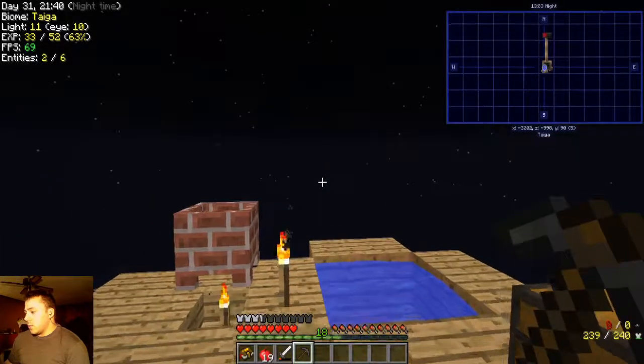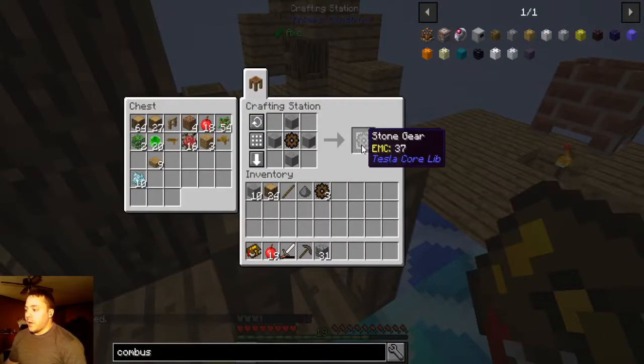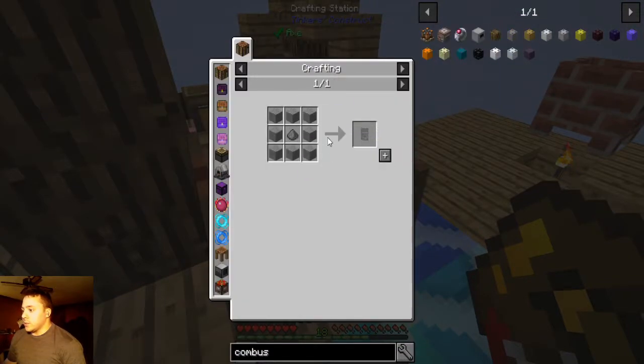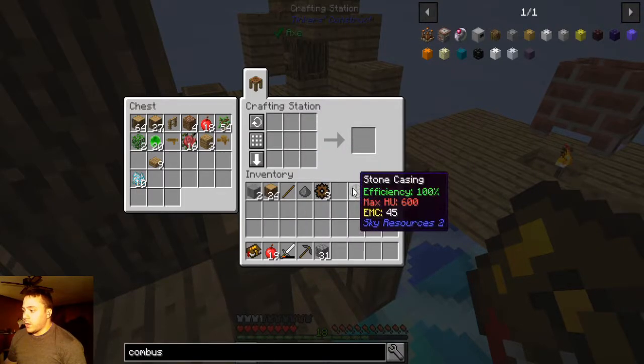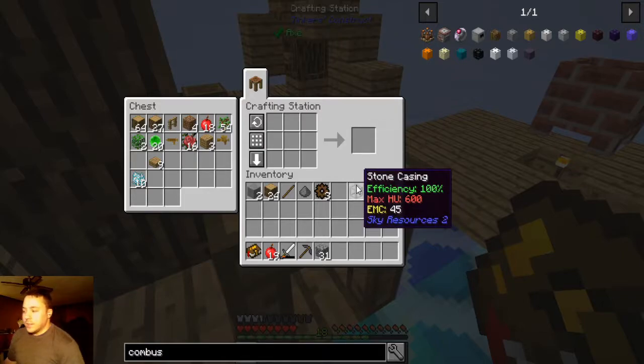We need cobblestone for stone and we've only got three, so I might have to do some mining off camera. We're back — I've got some stone cooked up now. I've set it up here with the stone gear, and now we're going to make the casing first. We put eight blocks in and we get the stone casing. As the book tells you a little about the combustion chamber: a new casing increases your efficiency of whatever fuel you're using.